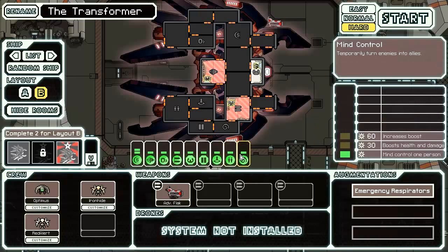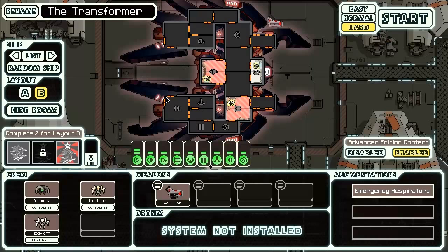So when we onboard other people, we can Mind Control them for 10 seconds, which is also pretty useful. The only downside is that it doesn't actually start with sensors, but otherwise the layout is decent. These rooms right here are probably the only rooms that aren't that close to an airlock, but we'll see how that goes.